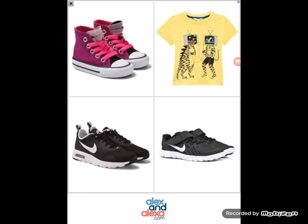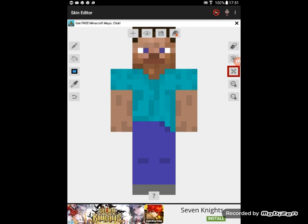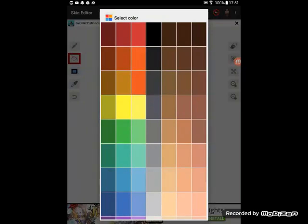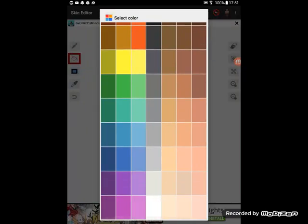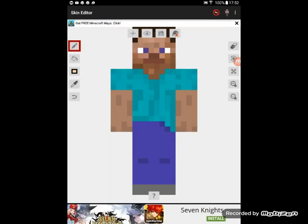Here we go - that was the advert. So we're starting with our normal Steve. We have a bucket here and I guess these are the colors. Let's go on the color palette - it's a pretty good variety of colors. I'm gonna try and make my skin first, doing a block at a time.